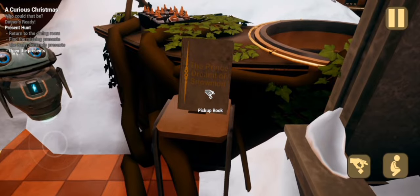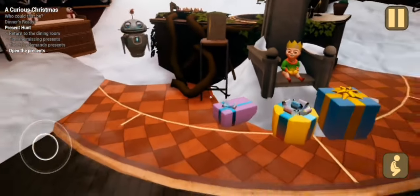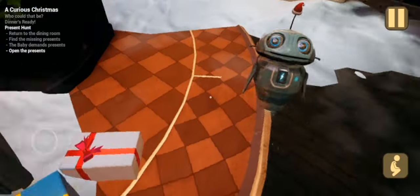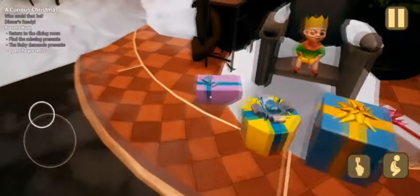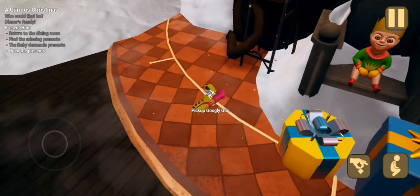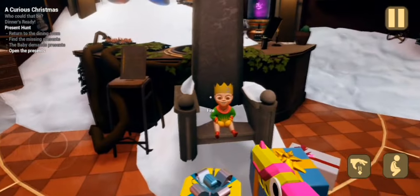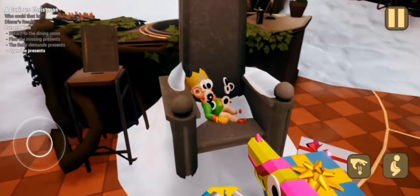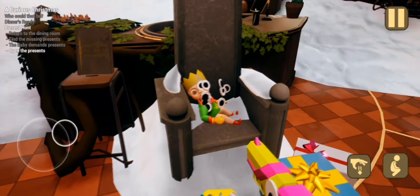We gotta go this way - we cannot open that. The present is over here sitting on this busted up sofa. There's a snowman and the prison behind me - pick that up. We slowly make our way back towards the baby. There is a pile of snow right there. Hey baby - lovely time to be bringing the snow in through the roof. Place the present down - it says open the presents. Leave me to do everything! This book here - 'The Prince Dreamt of Snowmen.' I assume that's what this chapter is. Hey Newt - could you stick by my side? I need emotional support here.